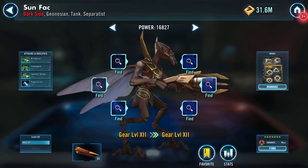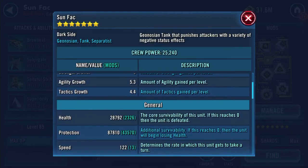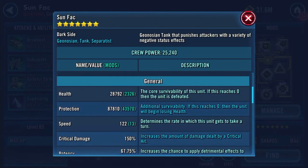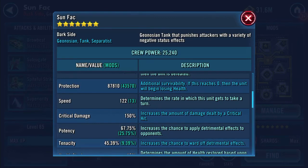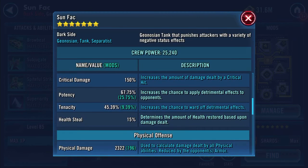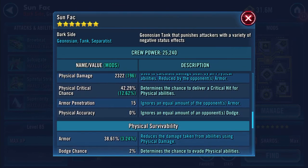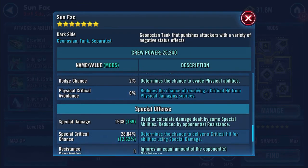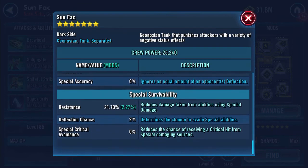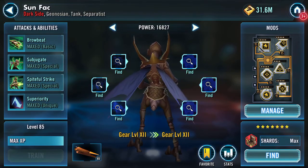That's quite funky. Final stats: 28,792 health, 87,810 protection, potency remains the same — 23 to 22 physical damage, 15 armor penetration, 38 percent armor. He's set to run slowly and tanky at the moment — I might switch that around a bit.